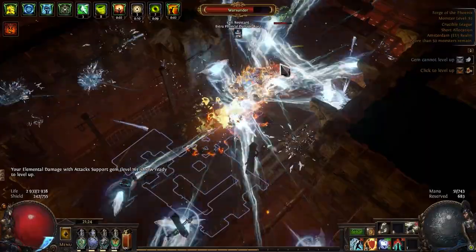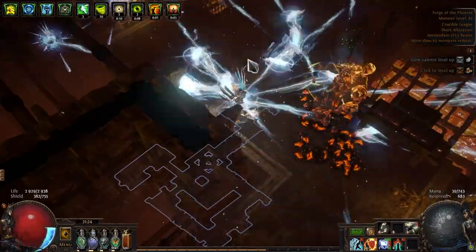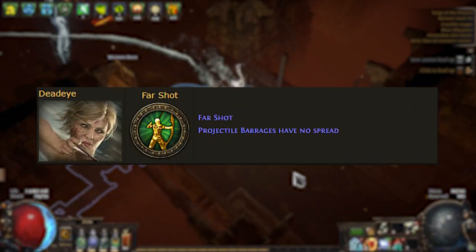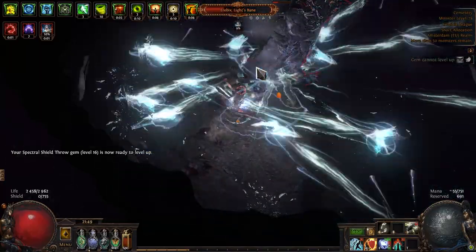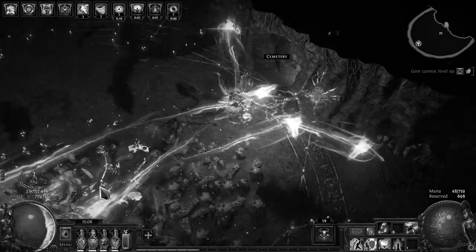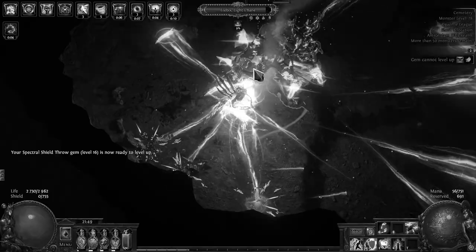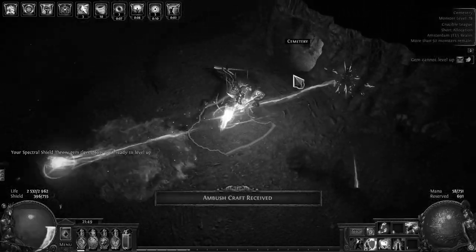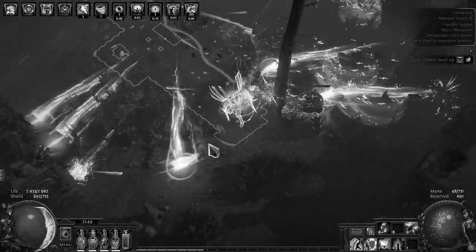Vengeant Cascade is really broken. In combination with Fork and Sniper's Mark we get a lot of extra projectiles which then come back and do damage again. This will go especially well with Far Shot when we complete our uberlab. Unfortunately, our single target damage is very mediocre. I tested Sniper's Mark with Vengeant Cascade and for maximum damage you need to stand on top of the boss so all extra projectiles hit. This may not be the most convenient gameplay, but it really allows you to increase your DPS. I also noticed that damage varies under the same conditions — maybe not all returning projectiles do damage, or maybe it requires good positioning.